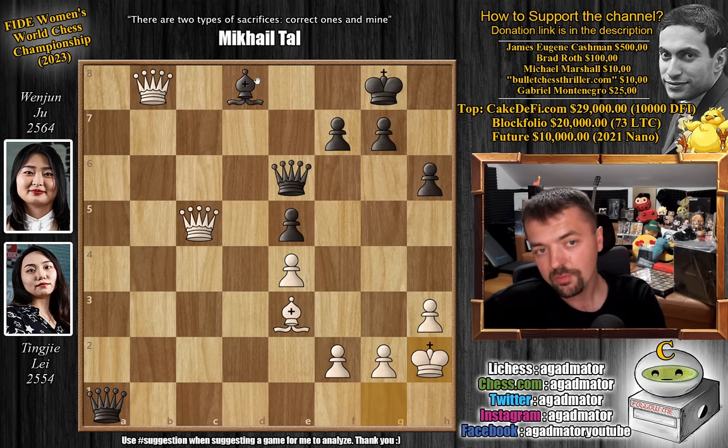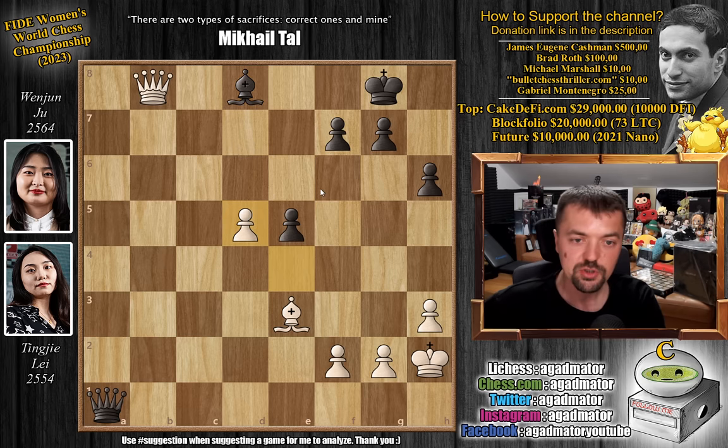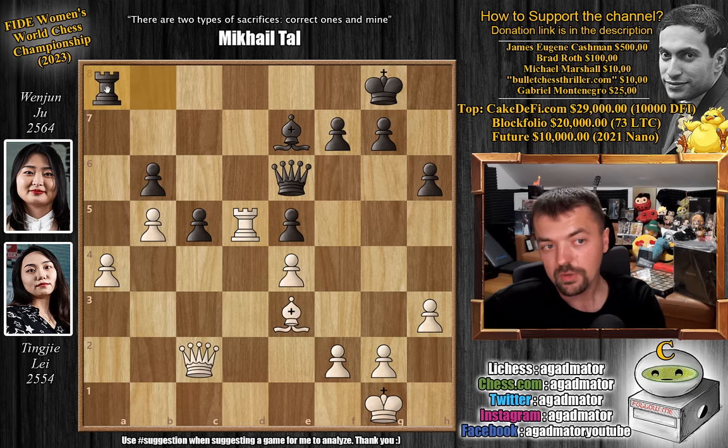After king h2, your bishop is hanging, so you have to play something like queen to d7. That puts even more pressure on the bishop, and after captures and captures you get an equal material position with same-colored bishops, but Leitingje will already have a passed pawn on d5. Maybe you can defend, but it's not great. So rook to a8 is definitely a better move.